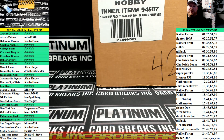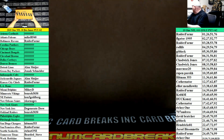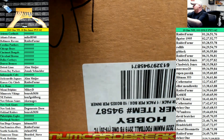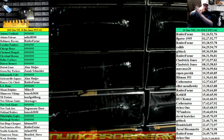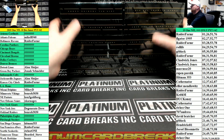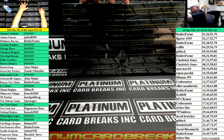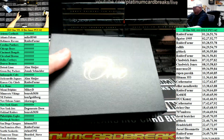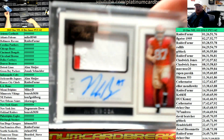All right, here we go, number 42 of Panini One Football. Good luck everybody. First up: Nick Bosa premium RPA, number 99 for the Niners. Raider Farmer, Raider Farmer — starting off hot again.